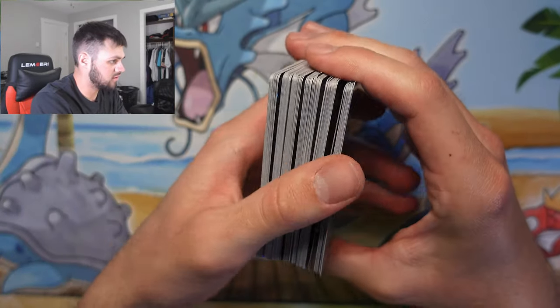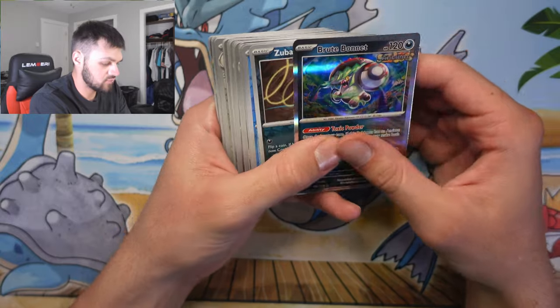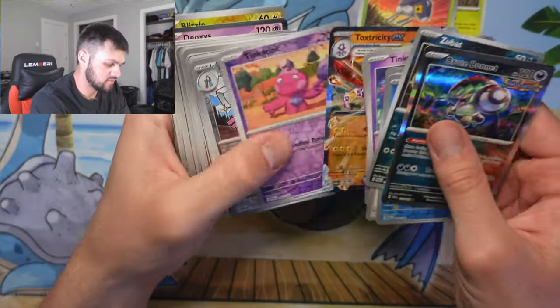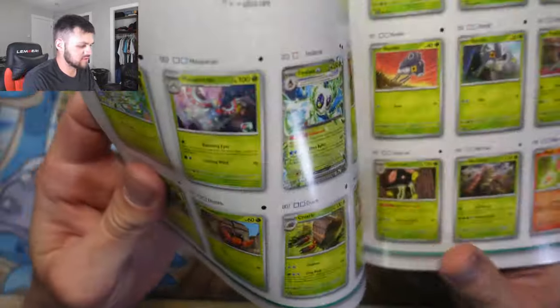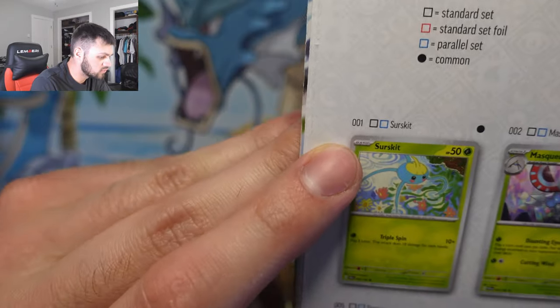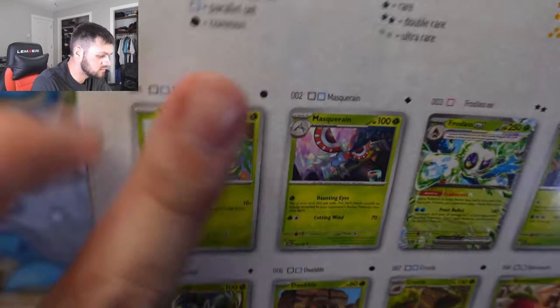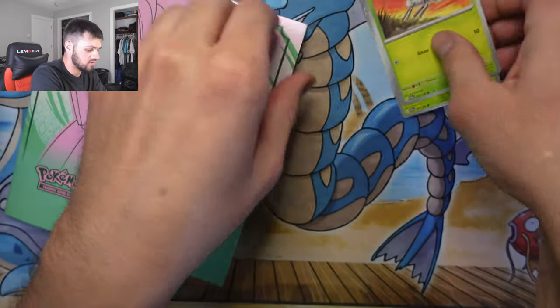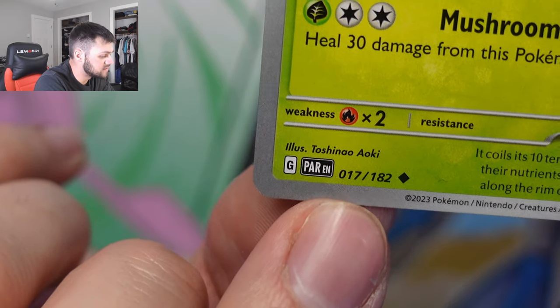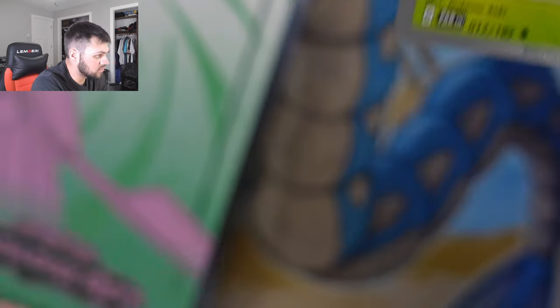Okay, so here are all the cards we can try to put in the binder. What I like to do is put them in order by card type. This sheet is from the Elite Trainer Box — it gives you the set order of where cards go and has each one numbered. So number one is Surfskiit, two is Masquerain, three is Frosmoth EX, and so on. In the bottom left of each card there's a number — that's its position in the set order.